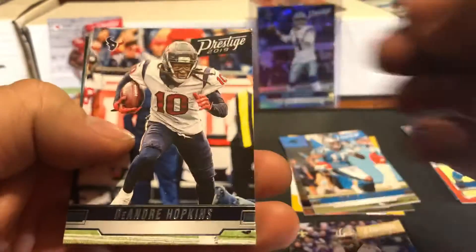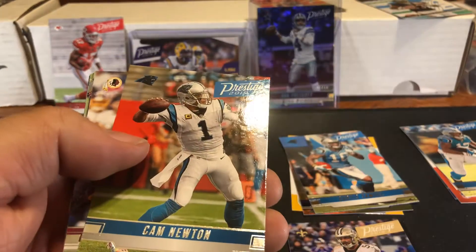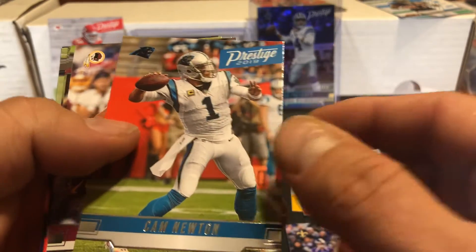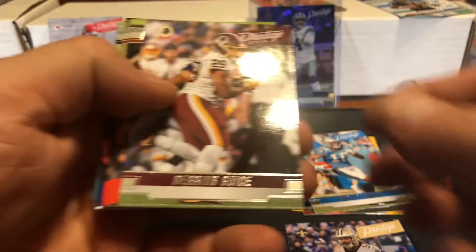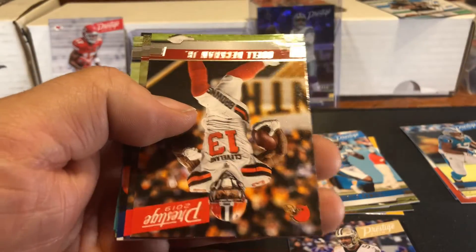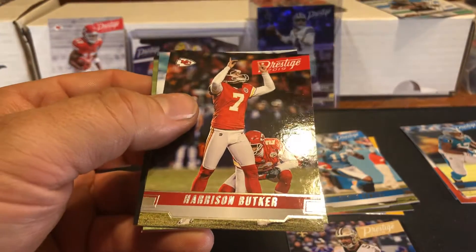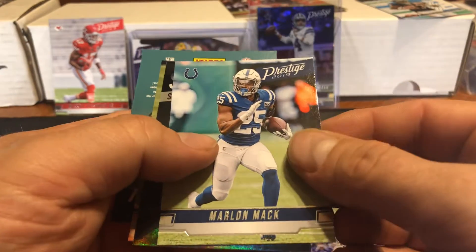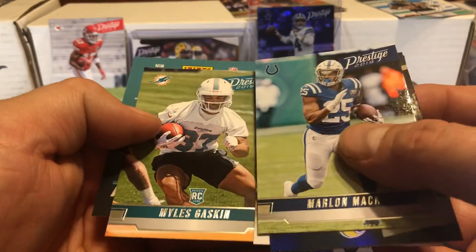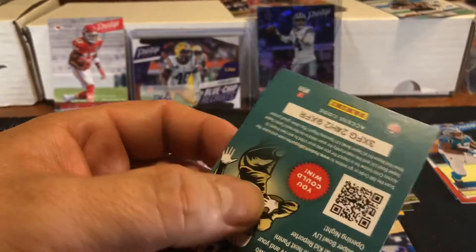Last pack and then we'll get to the hits. DeAndre Hopkins, Kenny G, Cam throwing the ball - nice picture, my son's favorite team. Darius Guice, Odell, Harrison Butker - great kicker, I think I said that the last time I got his card. Miles Gaskin rookie and Kitty Porter. Alright, let's start with the first hit.